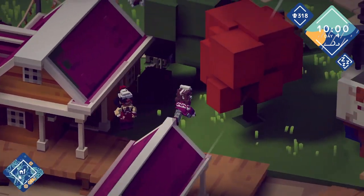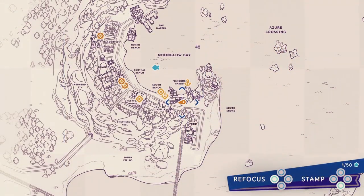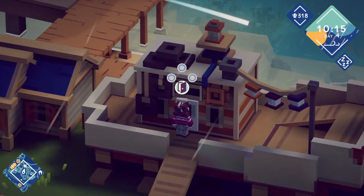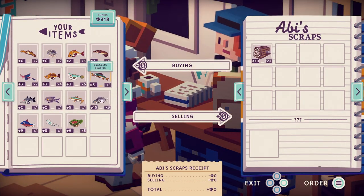Is this my house? Oh, that's River's house. Wait, where am I? My house is over here. What is this? Who are you? Oh, it's Abby. Whoa, whoa, whoa — what is this?